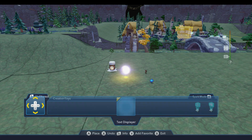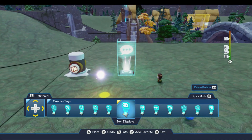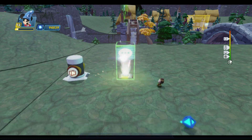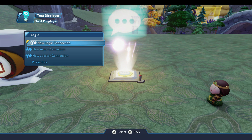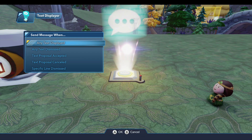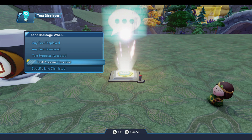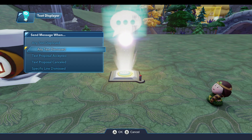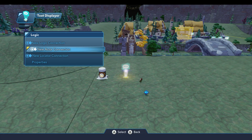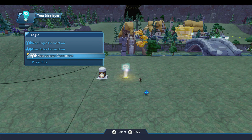This toy allows you to choose from over 80 different words and phrases. I'm going to drop one over here where some other toys I've already placed are waiting. As we come in here and look at this, we'll open the logic menu, and you've got several options. Under new logic connection, these are all the trigger signals that this toy will broadcast — so anytime text is displayed or dismissed from the screen, a text proposal is accepted or rejected, or a specific line of text is dismissed. There are five different trigger signals. You also have a new actor connection and a new locator connection, so you can connect this text displayer to an actor or locator, and I'll show you what that does in a moment.